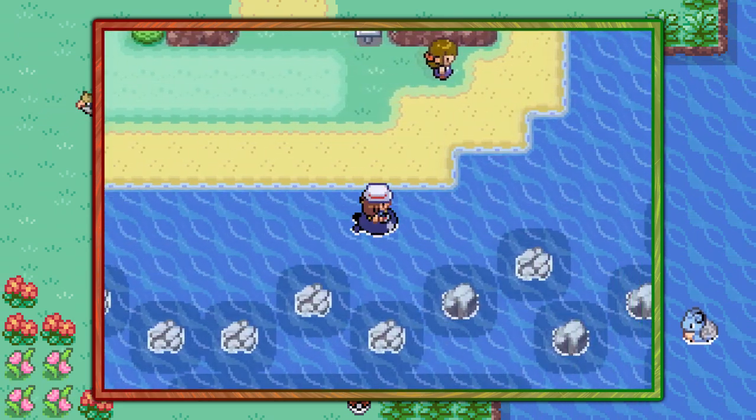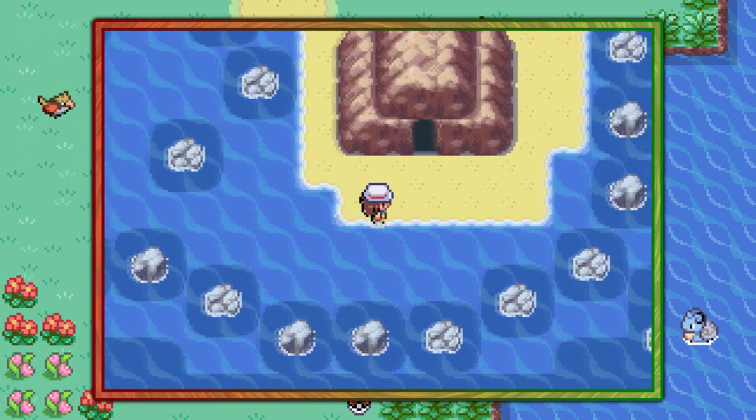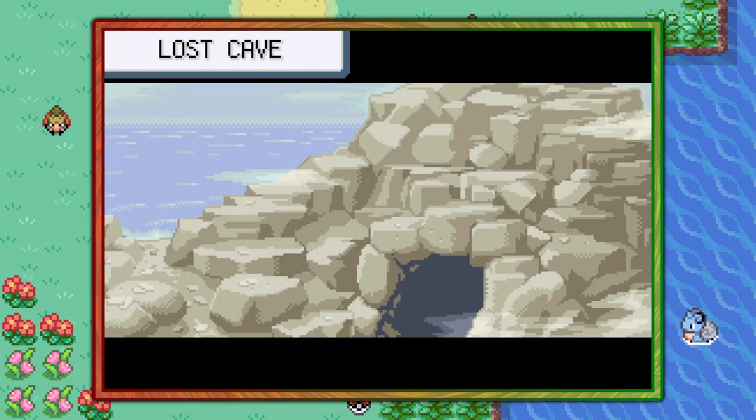Surf past this small island over here and you'll find a little crevice that you can squeeze between where the swimmer is, and you'll find this tiny cave called the Lost Cave.